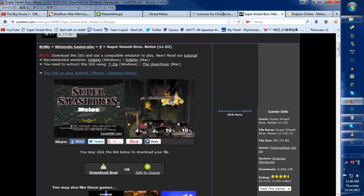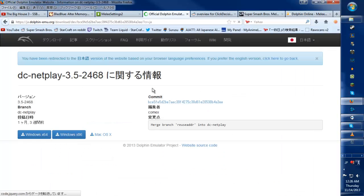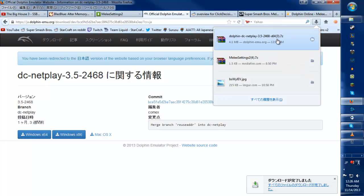The next thing you need to get is the emulator. This is the GlobalMelee.com site — you can get the link right there. Don't click the outdated links. Again, links are in the description. You download it — it's a zip file. You extract the file to your desktop. You get your folder, and it's going to look like this. Then you want to run Dolphin.